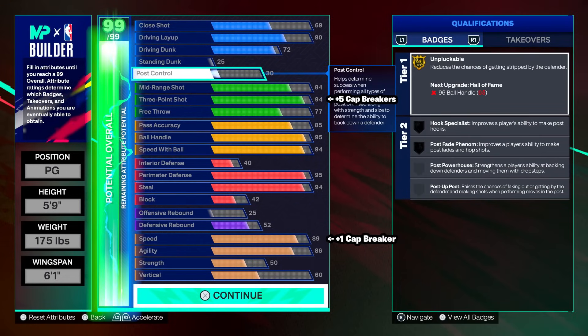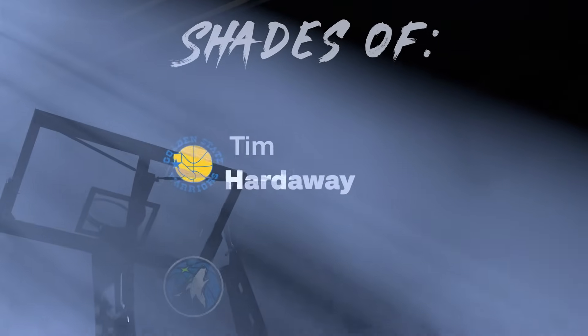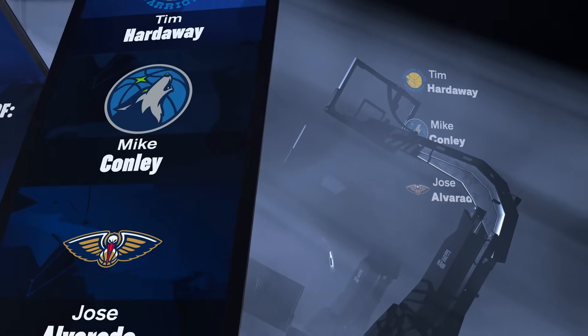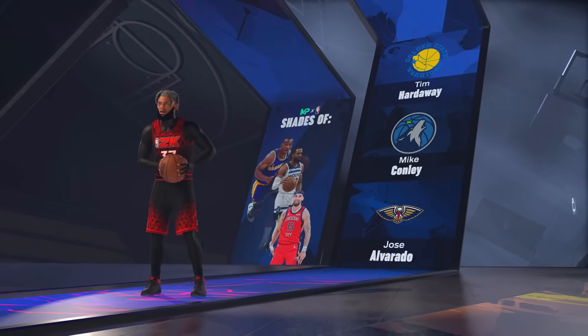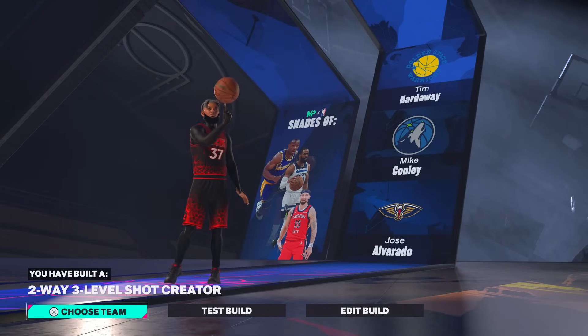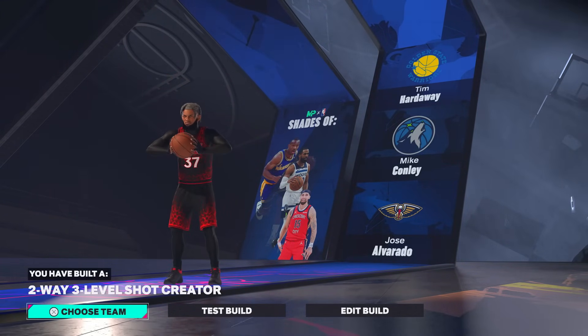If you need a new build for 3v3, 2v2, rec, proven ground, stage — whatever it is — as long as you're good at the game or try to get good, you're going to be very good with this build. Point guards only got one archetype name on this game — it's going to be a two-way three-level shot creator. The 5'9 is going to be very deadly for you guys. Go ahead and make it.